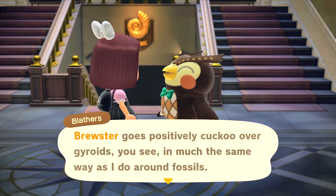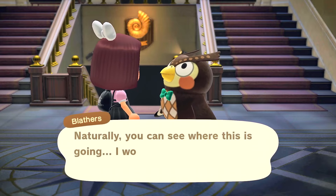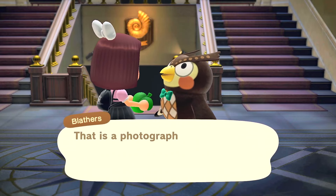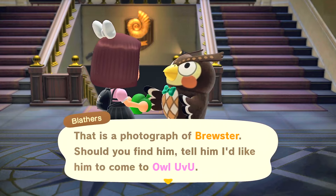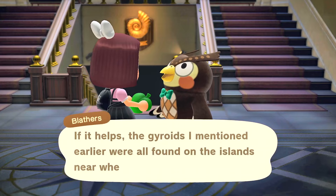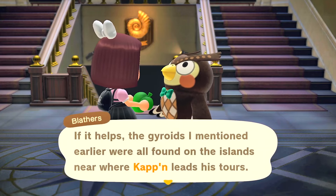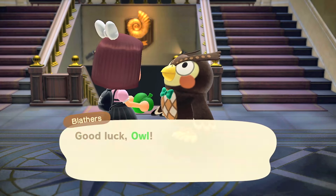Blathers shows you a photograph of Brewster and says: 'Should you find him, tell him I'd like him to come to Owl U-V-U.' So now we need to go and find Brewster.